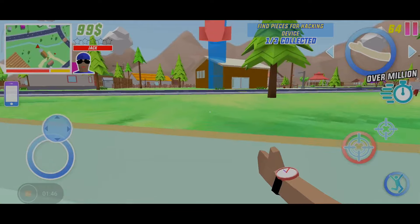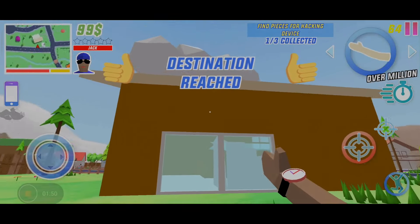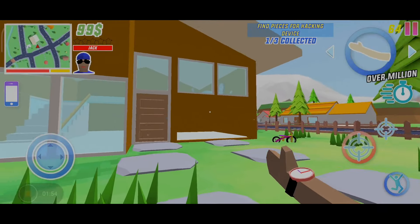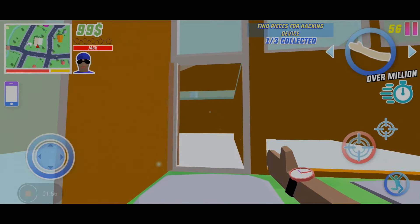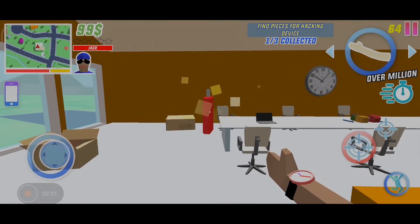As you can see, this is the house. There's a basketball court if you want to play, and then there's a fight. When you go inside, you will find your second part of the hacking device.